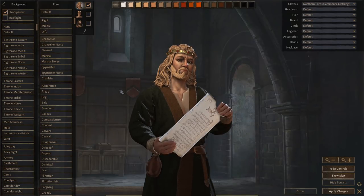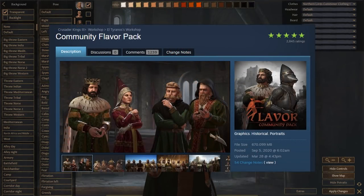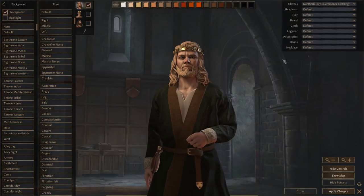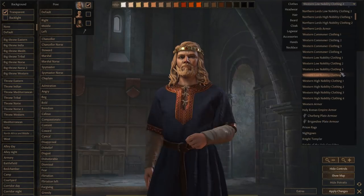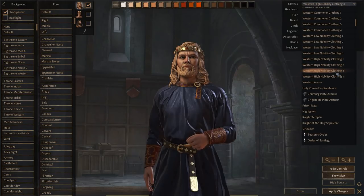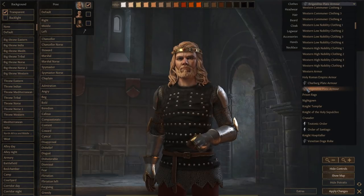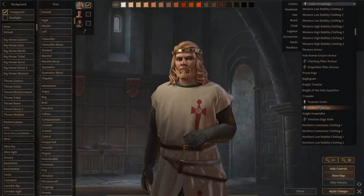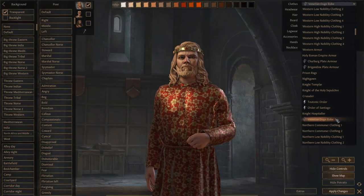Along with the Full Screen Barbershop, I really love the Community Flavor Pack. With the Community Flavor Pack, you can change a lot of different things. These are kind of the standard clothing options you have, but now with the flavor pack icons you've got multiple different options — Teutonic Order, Order of Santiago, and many more.